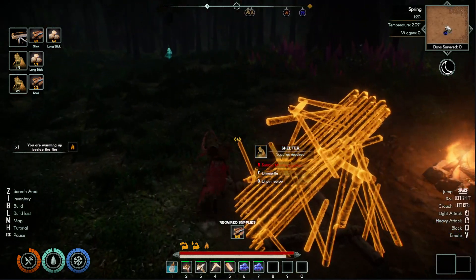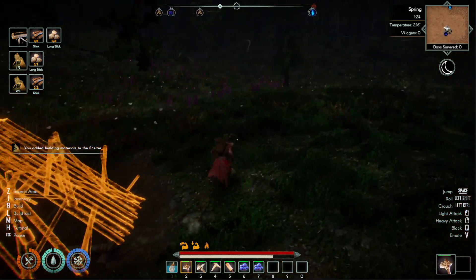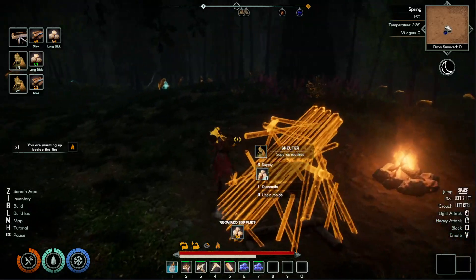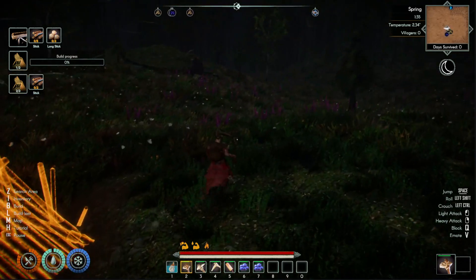So make sure you are getting your tools and getting things built. You'll eventually be able to stockpile additional resources so you won't have to forever run things back and forth like we're currently having to do. But that is how to get long sticks in Aska.